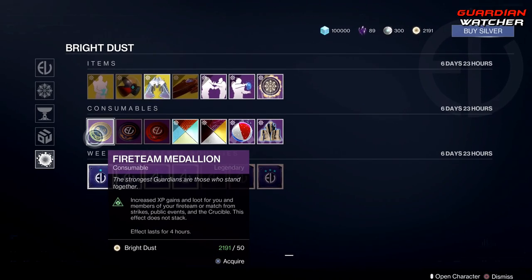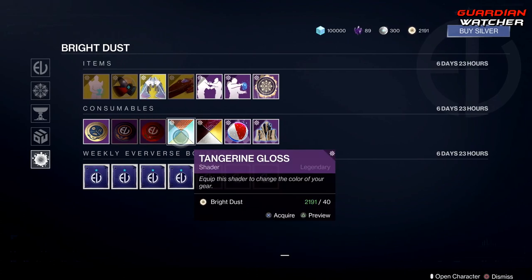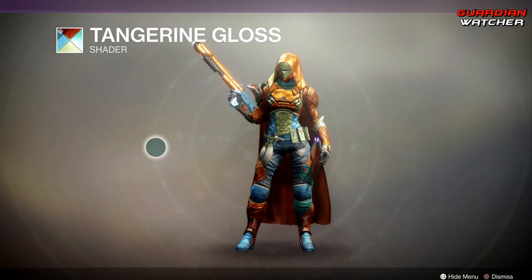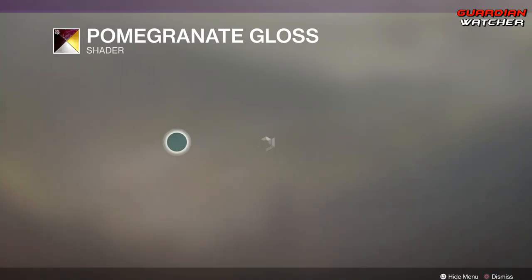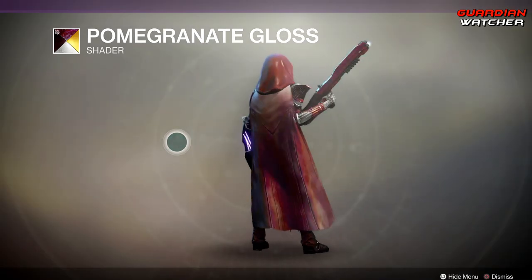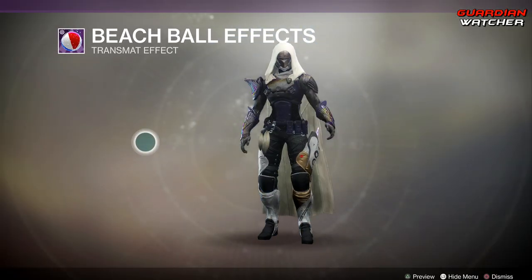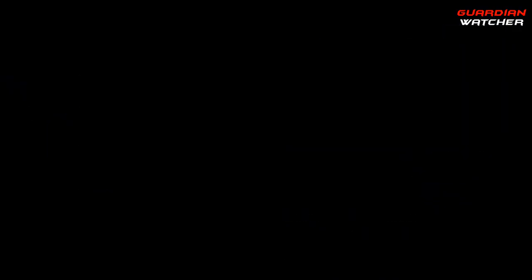Coming down here we have your Consumables: Fireteam Medallion, Clemon Boon of the Vanguard, Boon of the Crucible. Then we have Tangerine Gloss — I like this on weapons, but not on armor, you look too bright on armor. Pormagranic Gloss. The Beach Ball effects. And last but not least, the Sandcastle effects as well.